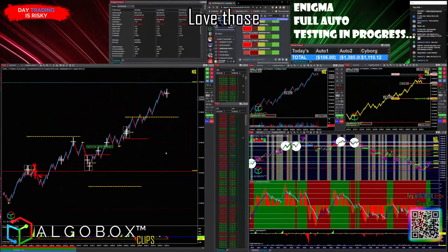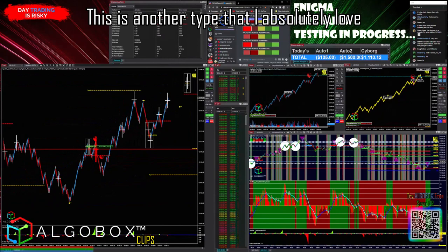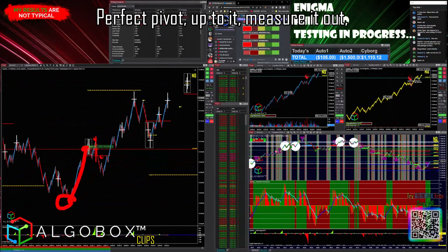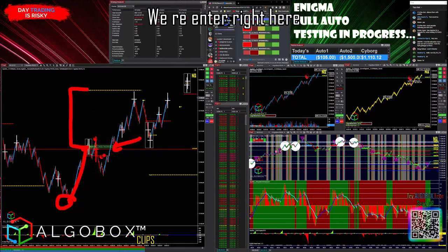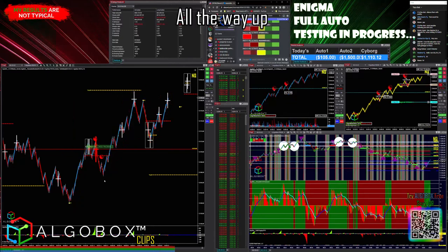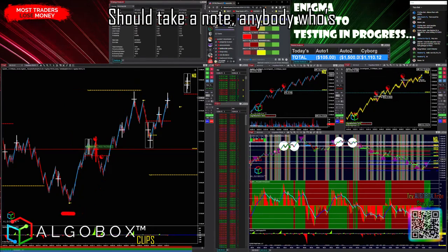This is another type that I absolutely love — a two-try roll with one perfect pivot. Up to it, measure it out, goes to this location right here. Yes, you get stopped out initially, but as you come back through, you re-enter right here. There's your re-entry point — boom, boom, boom — almost to the top. Secondary comes in, boom, all the way up. That's a bigger one.